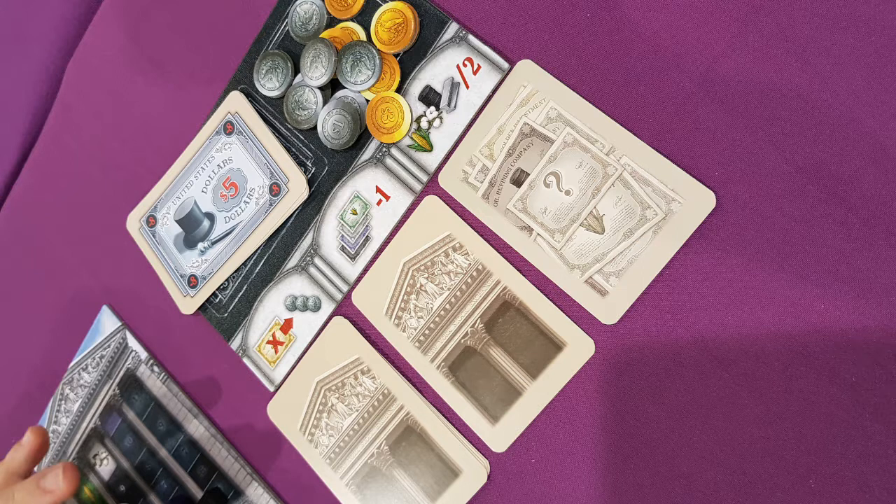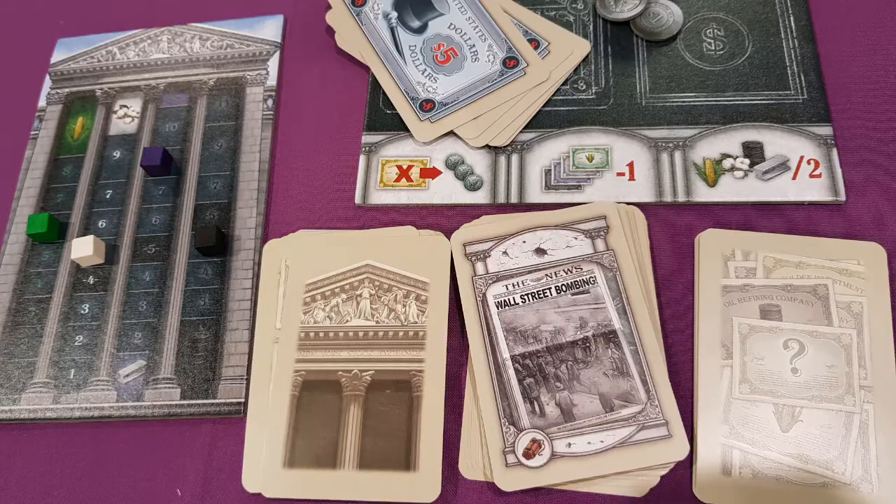For example, if the first slot has more cards than the others, then all the wild cards — represented by a yellow symbol — do not count for any goods at all. Instead, they just give you three coins. That could screw your opponent if they have been collecting a lot of wild cards, because wild cards at the end can normally count as any stocks.